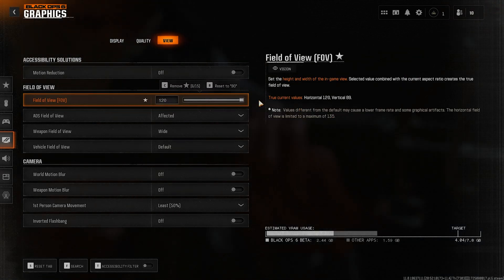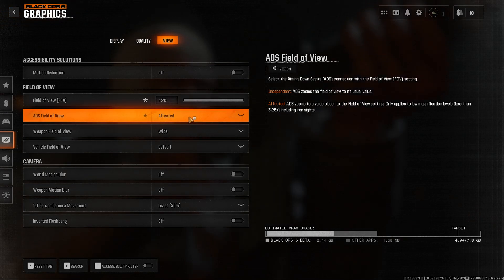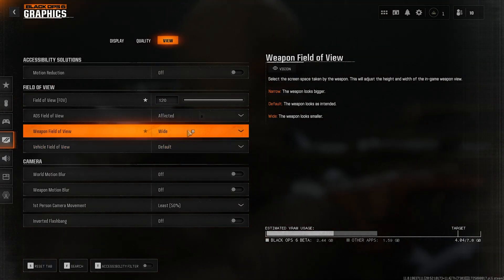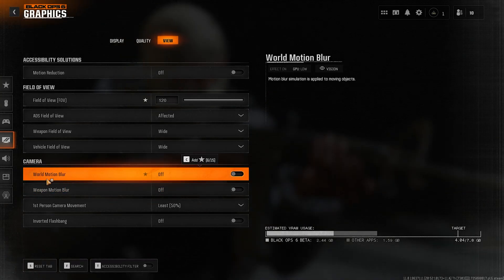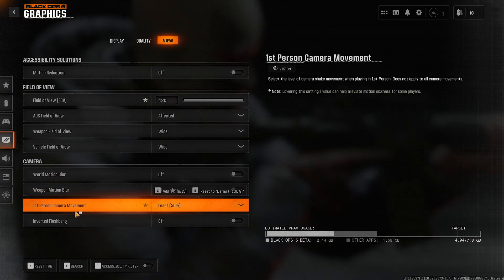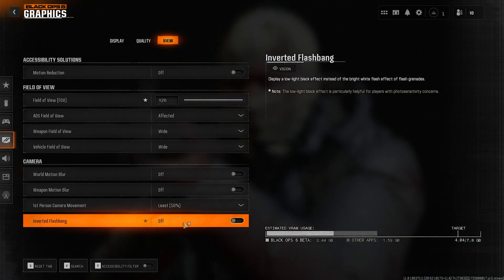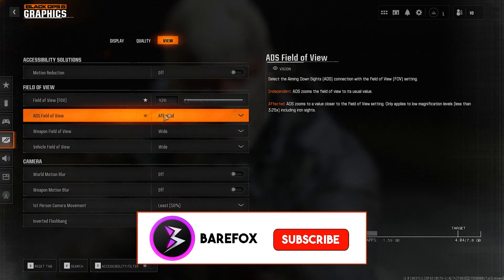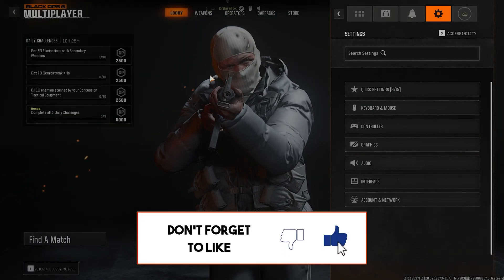Head over to the View section. Set Motion Reduction to Off, FOV to 120, ADS Field of View to Affected, Weapon Field of View to Wide, Vehicle Field of View to Wide. Turn off World Motion Blur and Weapon Motion Blur. Set First Person Camera Movement to Least, and turn off Inverted Flashbang. These are all the settings you need for better FPS in Black Ops 6.